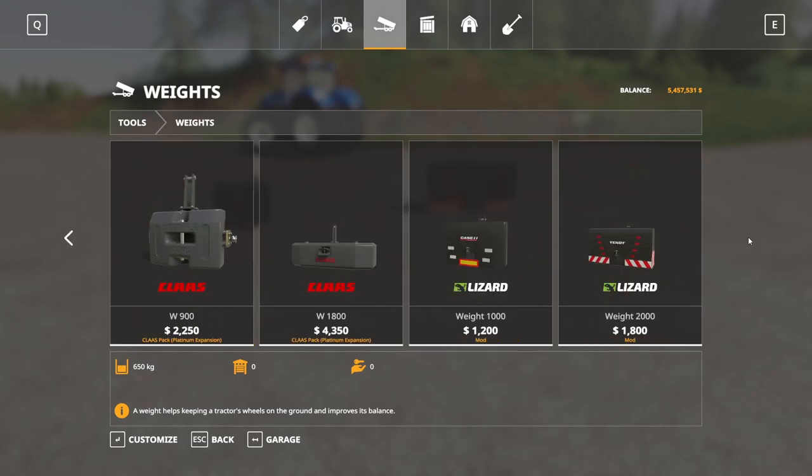Now you might say, okay, just a couple of weights — but hear me out on these ones. This one's 1,200 to buy, 1,800 to buy, 1,000 kilograms and 2,000 kilograms. These have a lot of customization. First off, let's go to the colors — if I put blue on there, that's the symbol. You can go orange on the weight or whatever you want to do.